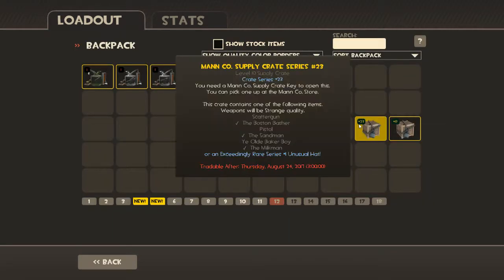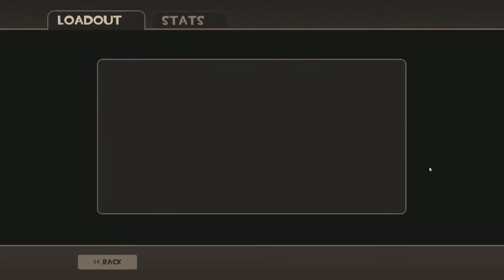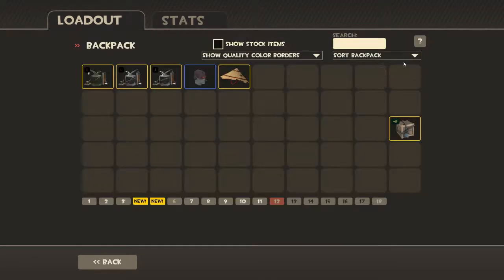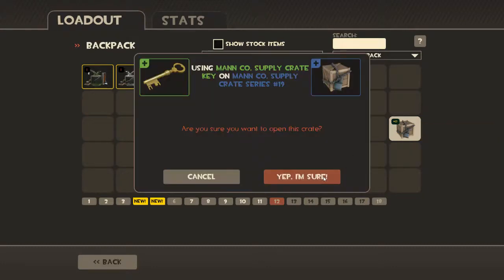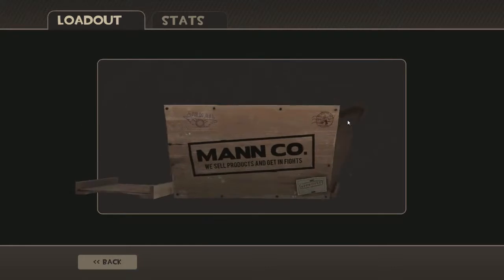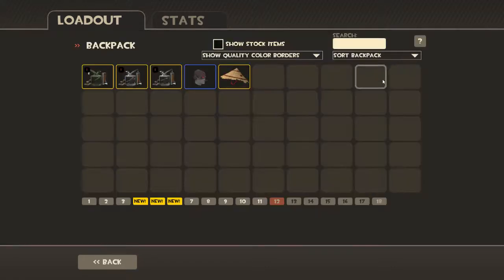I'm looking for the scour gun or the sandman out here. Damn it. And number 19 — probably the grenade launcher. The laugh taunt. That's really about it. Well, darn.